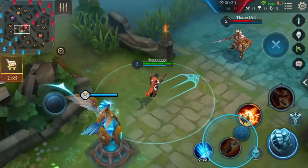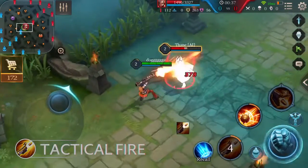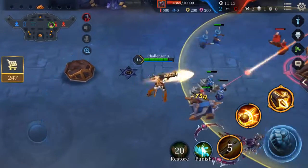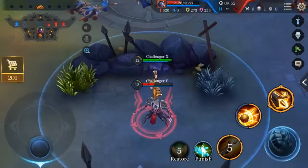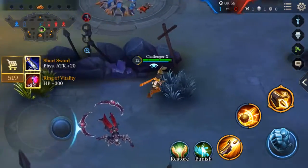Before we introduce Violet's passive, let's talk about her first ability, Tactical Fire. Violet tumbles forward, and her next attack deals physical damage to all enemies in a straight line. Tactical Fire improves Violet's attack range and movement speed, allowing her to attack enemy towers outside of the tower range. Violet can also use Tactical Fire to pass through impassable terrain.